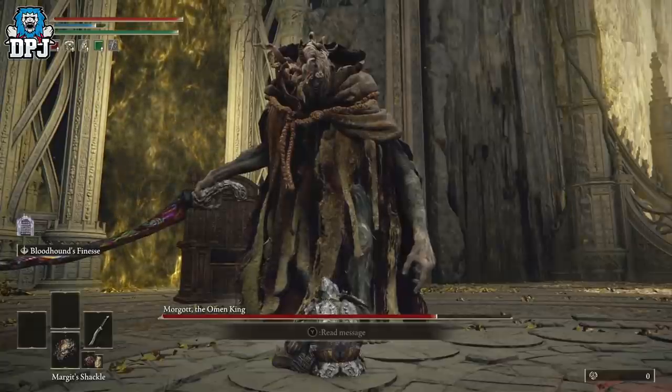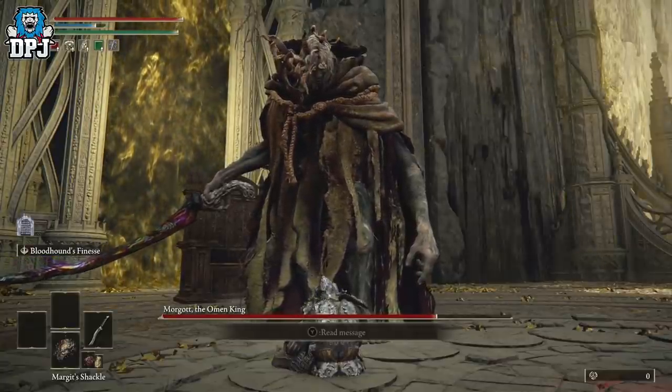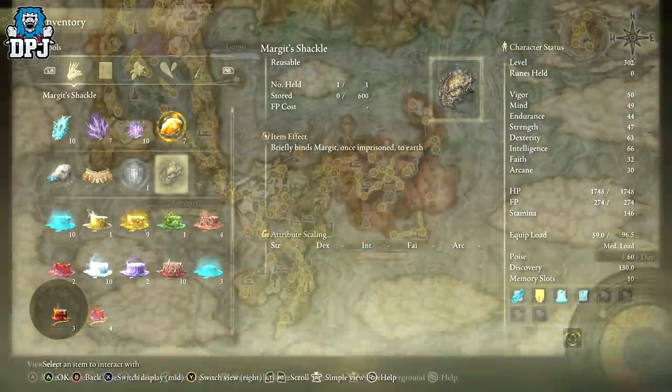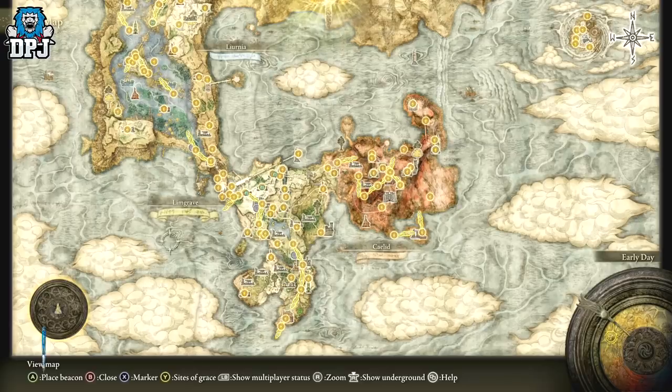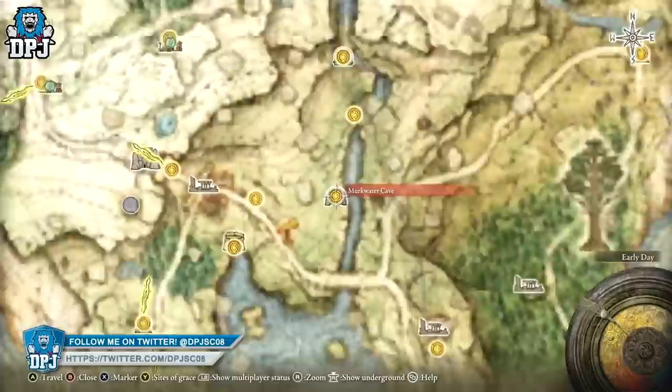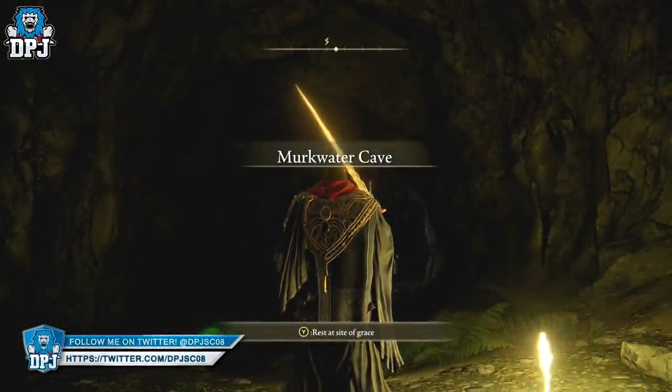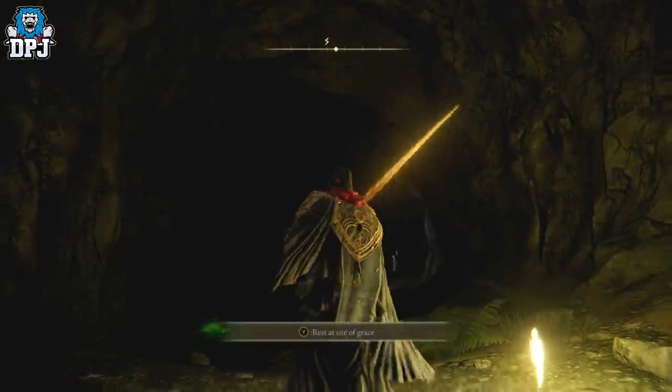To do it, it's relatively straightforward. You need an item called the Margit Shackle, and this is obtained from a vendor called Patches. Patches is a vendor you will come across within the early stages of the game if you've been to Murkwater Cave. You may not have been there yet, which is great.